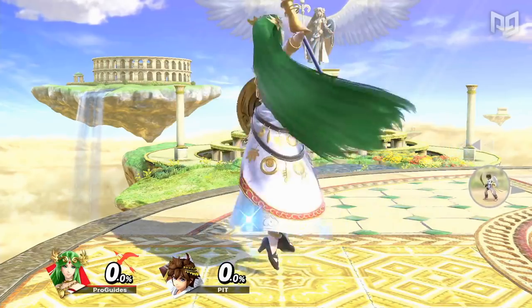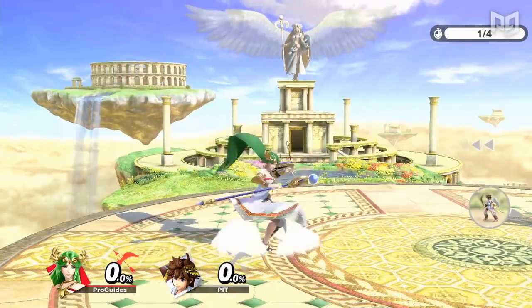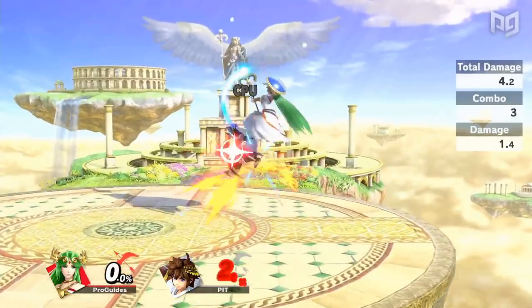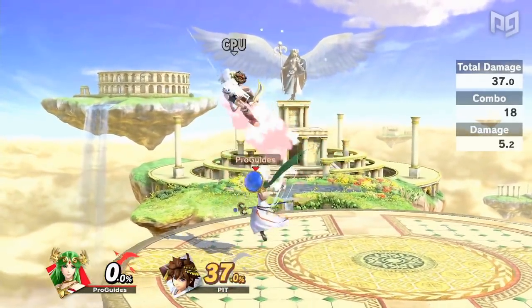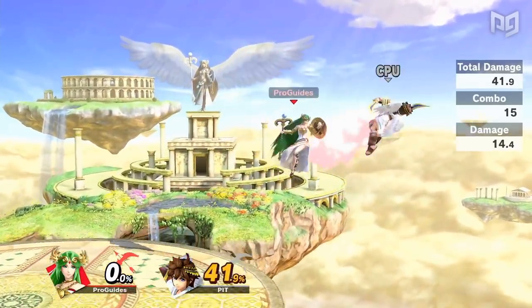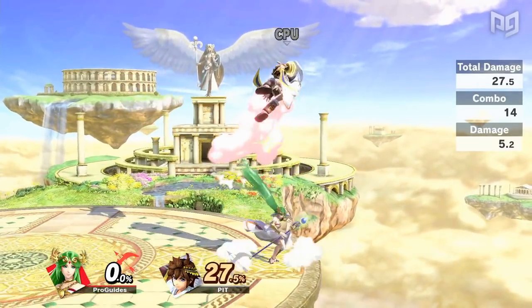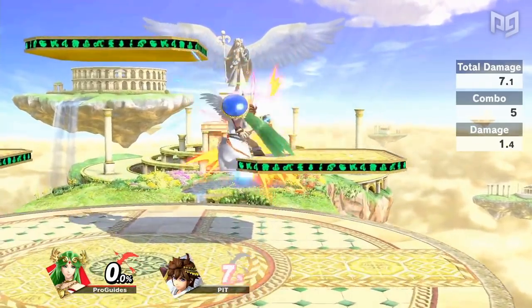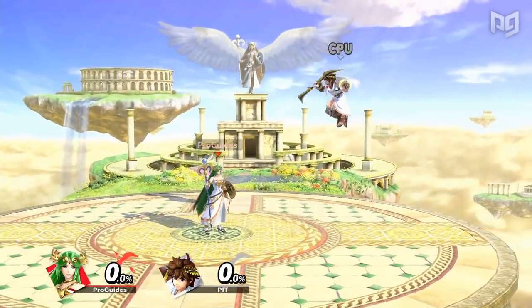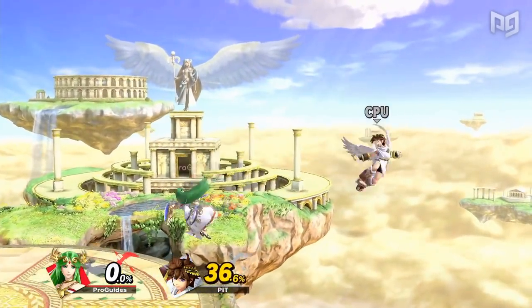So, what strengths of Palutena are bothering players the most? Let's start with her neutral air. Palutena's Nair is a multi-hit move that twirls her staff covering the space around her. At low percents, this move is an amazing combo starter that leads to tons of damage. Palutena can take most characters from 0% to at least 40% off of one Nair, regardless of the DI. The first Nair is extended with multiple subsequent Nairs and then can be followed up with a fair, back air, or up air. On stages with platforms, she can connect two up airs for even more damage. Given its large and disjointed hitboxes, Palutena's Nair is a fantastic anti-air that makes it scary to jump around her at any percent.